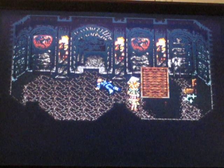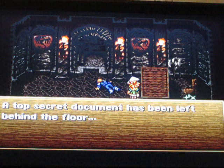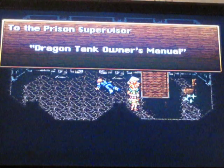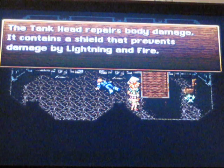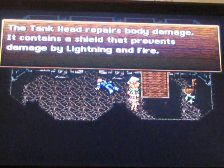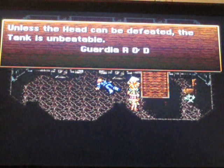If you read this document on the floor it might help you a little bit. It says toxic judgment has been left behind on the floor. Your prison supervisor, dragon tank owner's manual: the tank head repairs body damage and maintains a shield that prevents damage by lightning and fire. Unless the head can be defeated, the tank is unbeatable. Guardian R&D.